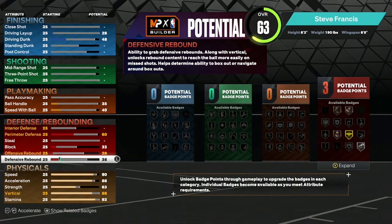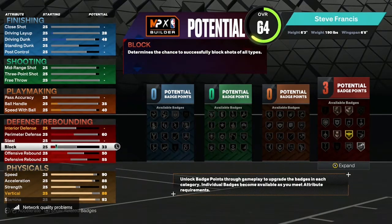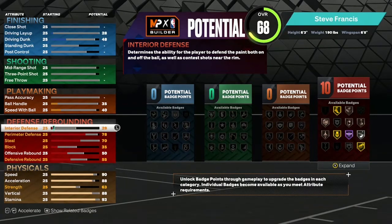Moving on to defense: defensive rebound is gonna be 55, offensive rebound we're gonna make that 50, your block is gonna be 35. For your steal, we're gonna take that up to 70, perimeter defense is gonna be 78, interior defense will be 40. That gives you 10 defensive badges.